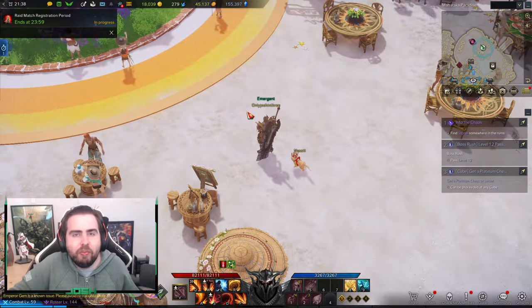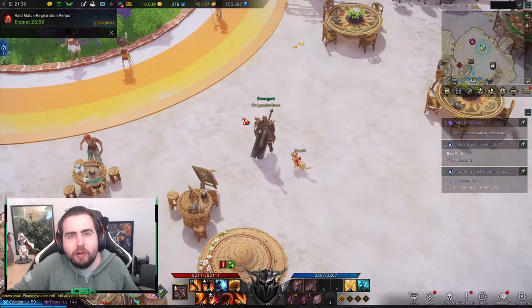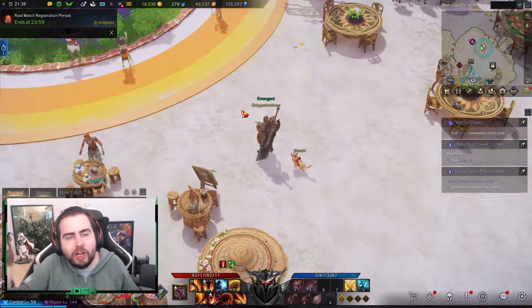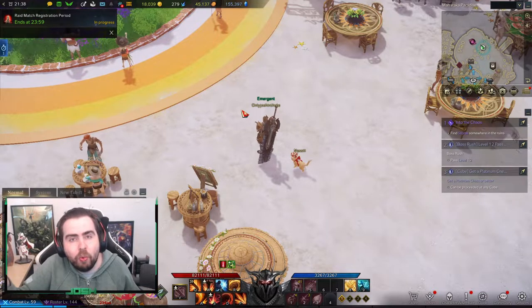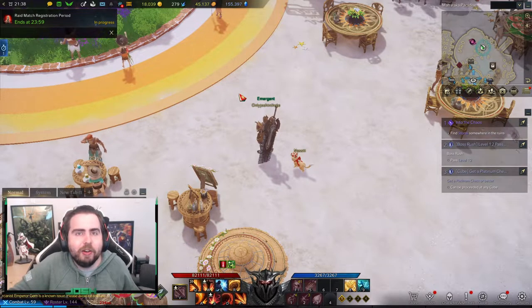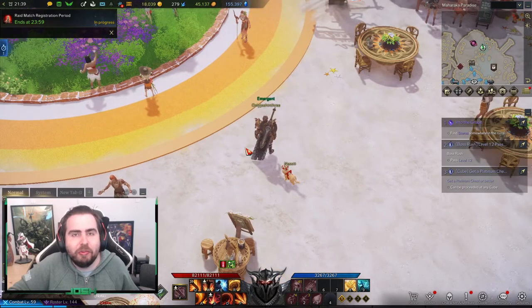Now, with the honing mats, you may want to save the Honor Leapstone honing mats for your Hyper Express character. The main reason is that your Hyper Express character gets you a lot more rewards than if you were to use it on your mains and hone it up a bit higher. Anyway, that's it for me. I hope you guys enjoyed the video and the quick guide. Have a wonderful day. Next up, I'll be doing the Hyper Express event if you guys want to take a look — so like, comment, and subscribe.